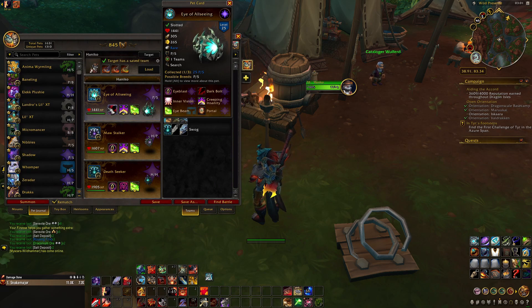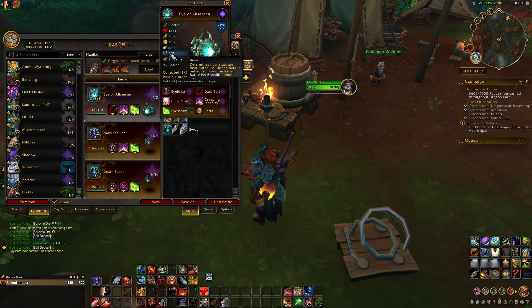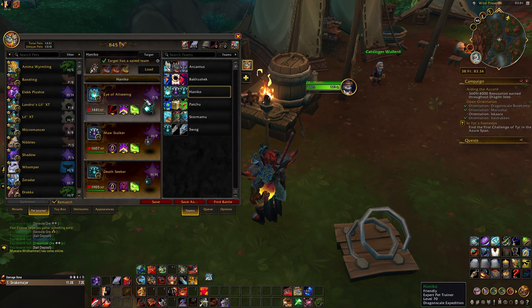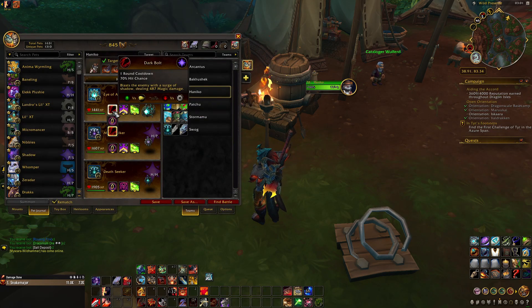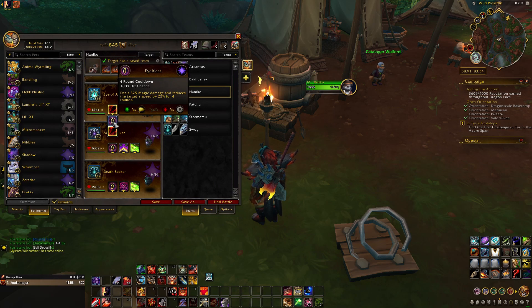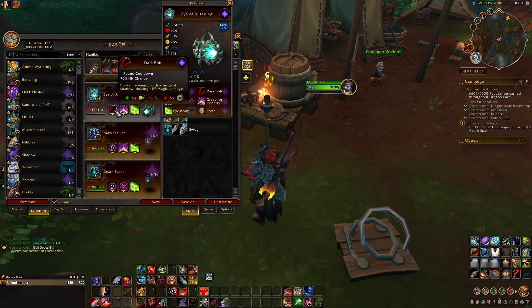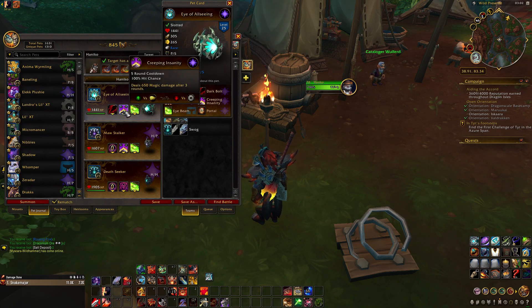First, Eye of Allseeing. The breeds are Power and Speed. Go for Dark Bolt — I'm not sure if Dark Bolt is the way to go, but yeah, go for Dark Bolt because Eyeblast is speed-dependent. It's a 70% chance to hit, so it's RNG.